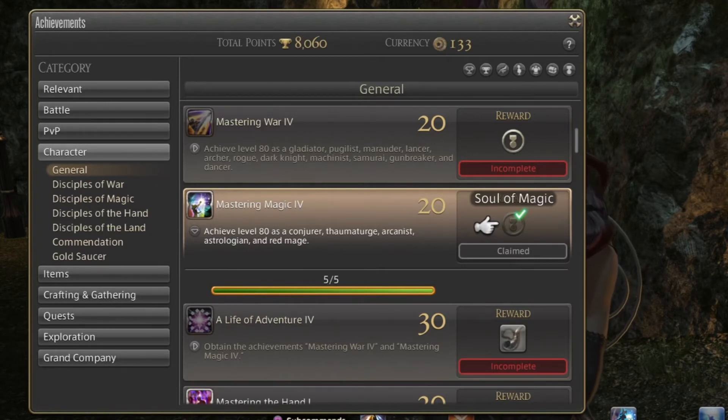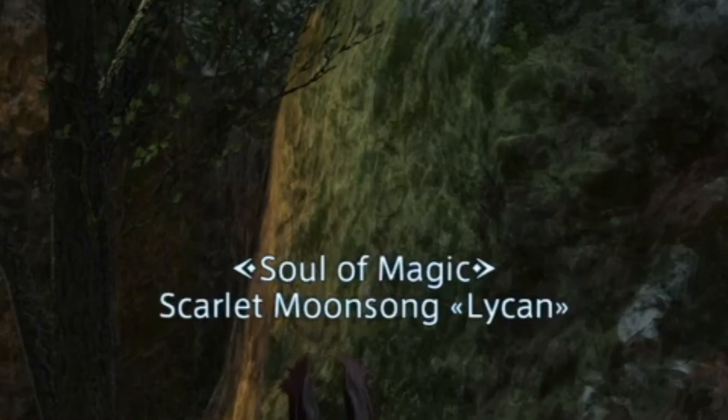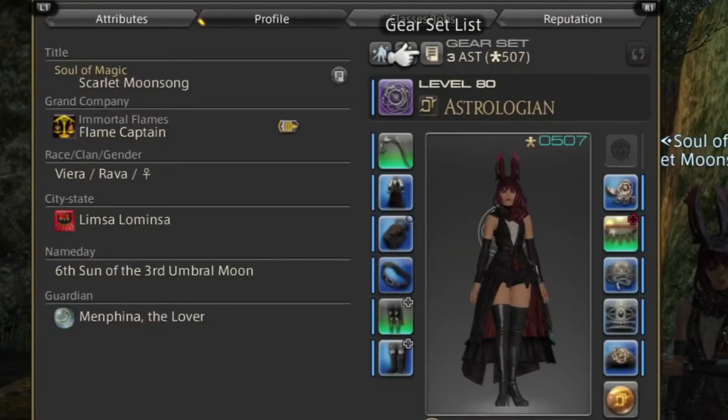I'm showing you Soul of Magic — that is what I have on my character right now. You can see it's completed, and on the right-hand side it says Claimed, and Soul of Magic right there.